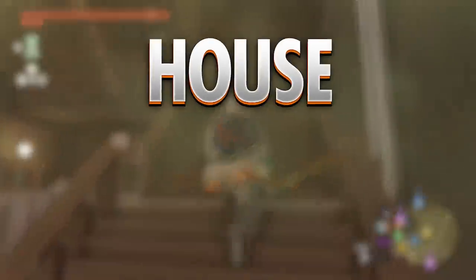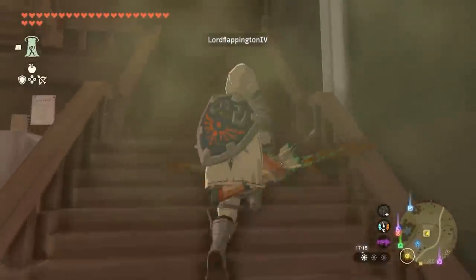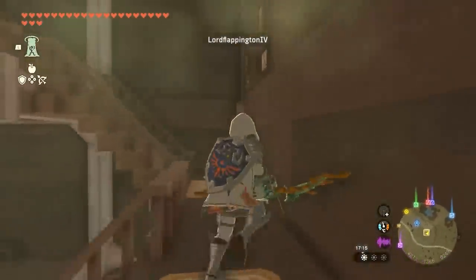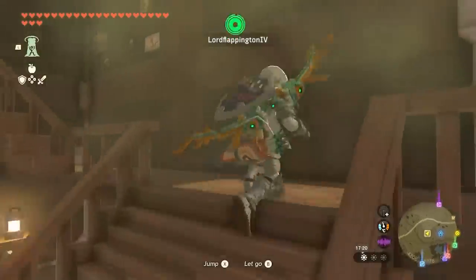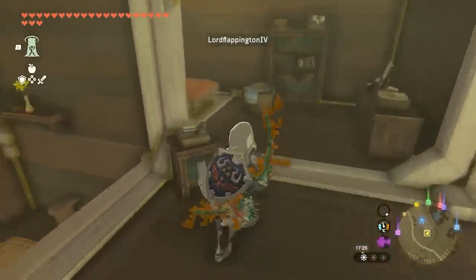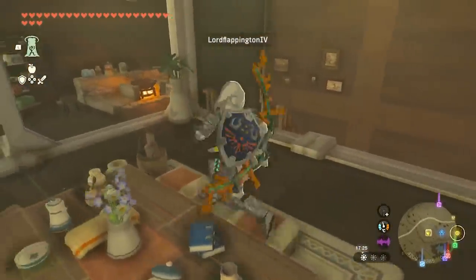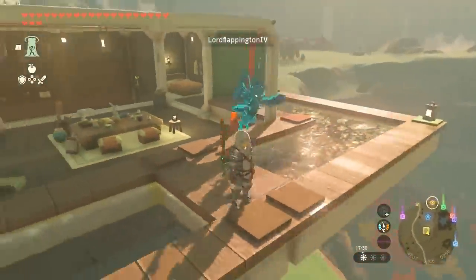And it's time for House of the Day. It's been a while since we've featured a House of the Day — my bad. This is Lord Flapping's penthouse apartment. The house has beautiful views over Hyrule and it also makes a good launch pad.